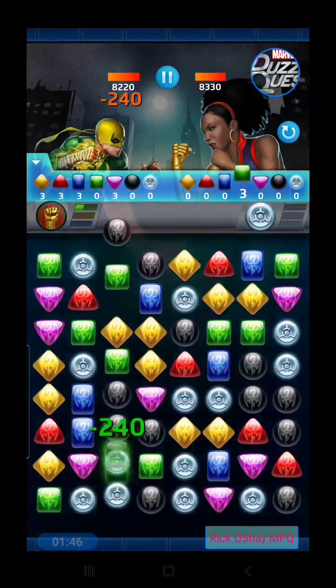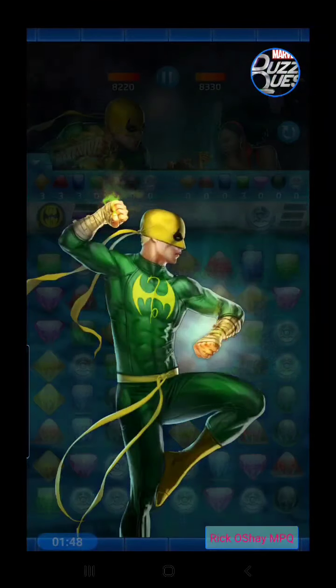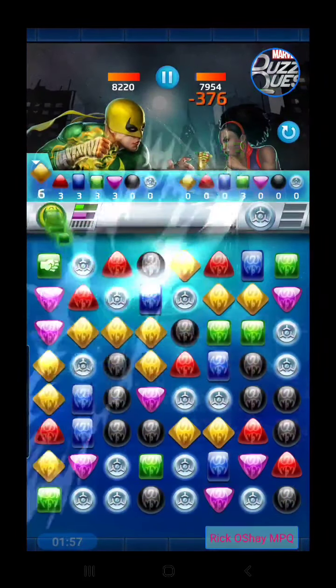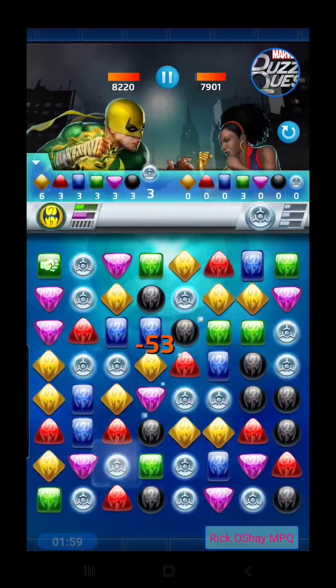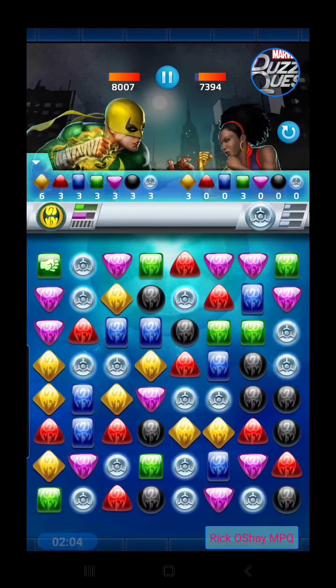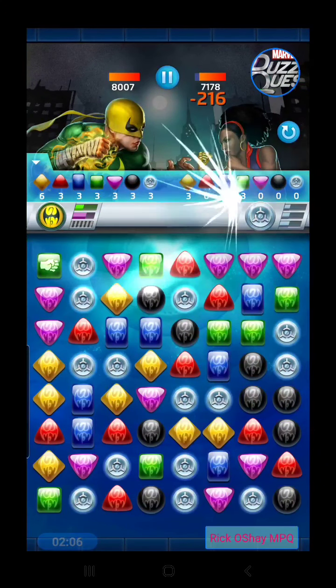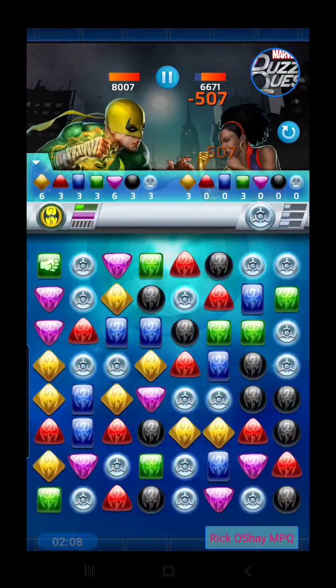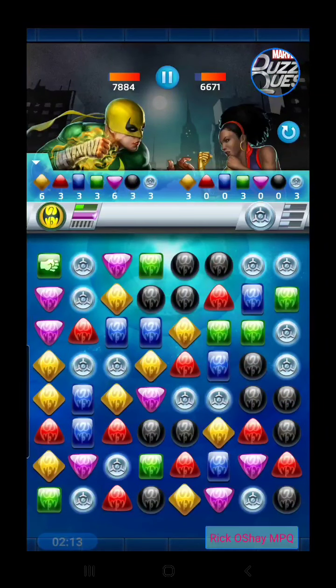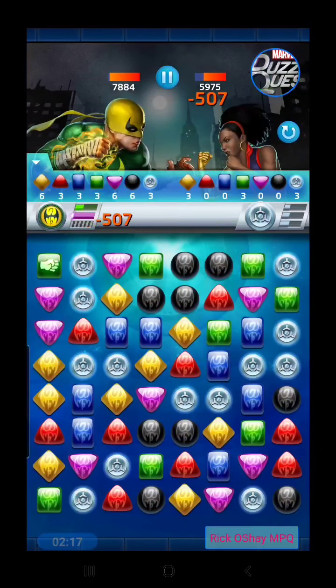Iron Fist has a very inexpensive purple — most of you know about that. It either builds up a whole bunch of black tiles on the board fueling up his other abilities, or if you already have 12 black AP on your team, his purple will do a really strong punch. The chances of getting 12 black AP in time are going to be tough.